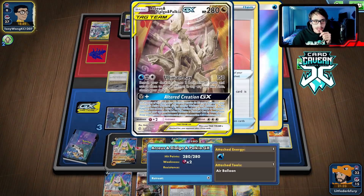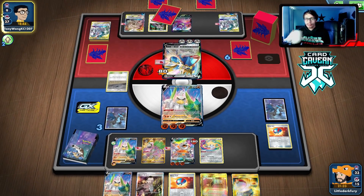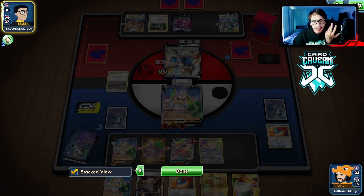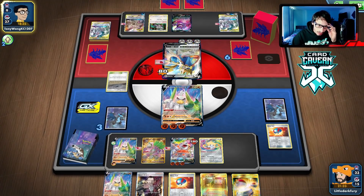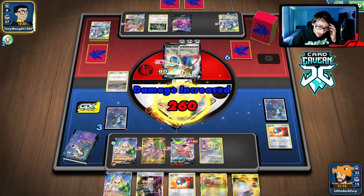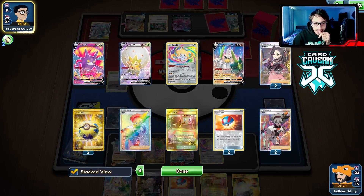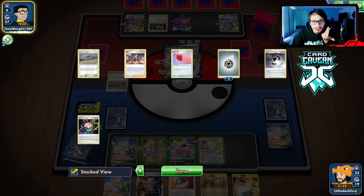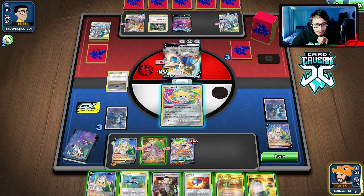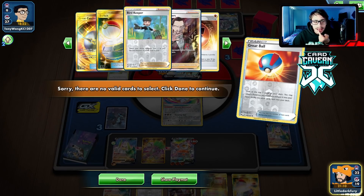I think I threw here — I should have just taken the energy off Rhyperior. However, I've got to assume they're out of energy, so we could still take advantage of Drill Run. I should have taken the energy off Rhyperior — that was definitely a misplay. What we can do is Boss their ADP, remove their energy, and if they don't have another switch out we can just win the game. They probably just have Boss for game anyway — they haven't even played a Boss's Orders yet.